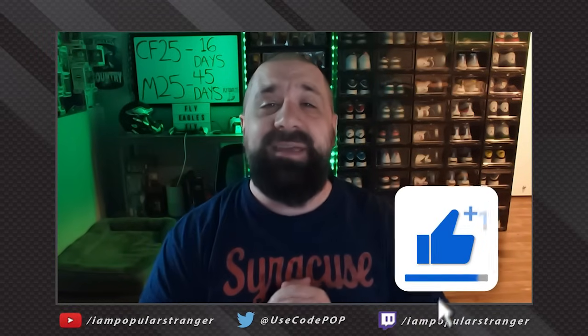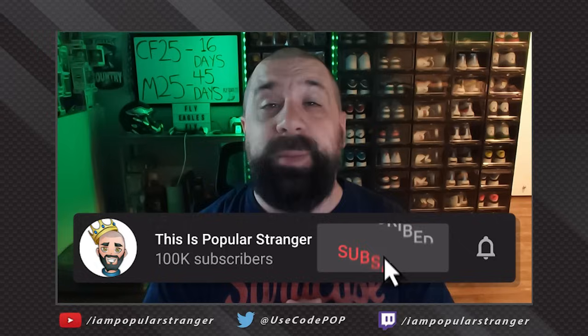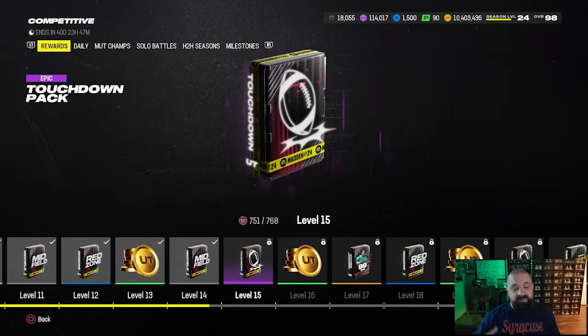What's going on everybody, this is Popular Stranger and we are back again today with another Madden 24 Ultimate Team video. Today we're giving you a final update on the best free 99 overall Ultimate Legends in MUT 24 to choose. There are a handful of different ways you can earn these free fantasy packs, most commonly right now from the competitive pass — a great way to add really good cards or make coins to build rookie premieres to carry over to Madden 25 Ultimate Team.